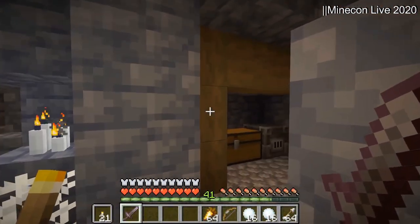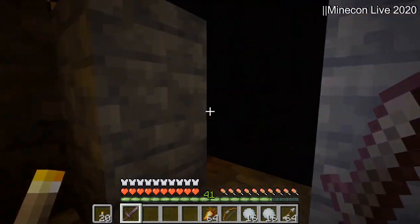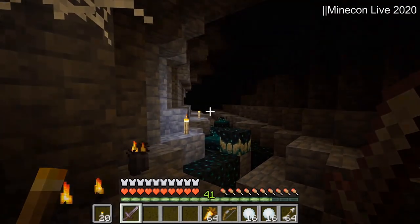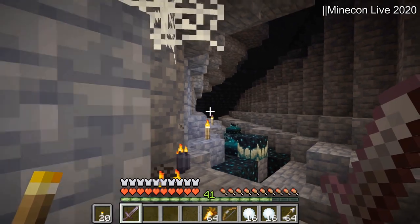So what's the other structure? Developer King B-Dogs confirmed that the Warden would be guarding loot in the deep dark. This means that there will likely be a structure in the deep dark, though the structure shown in Minecraft Live is probably just a stand-in.